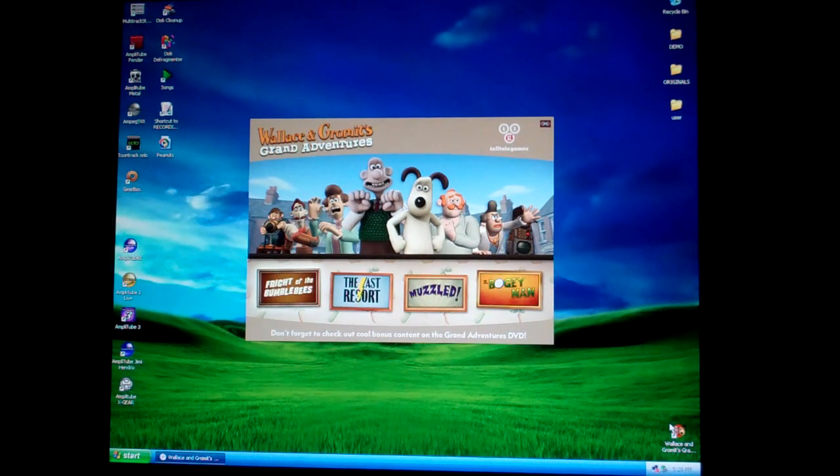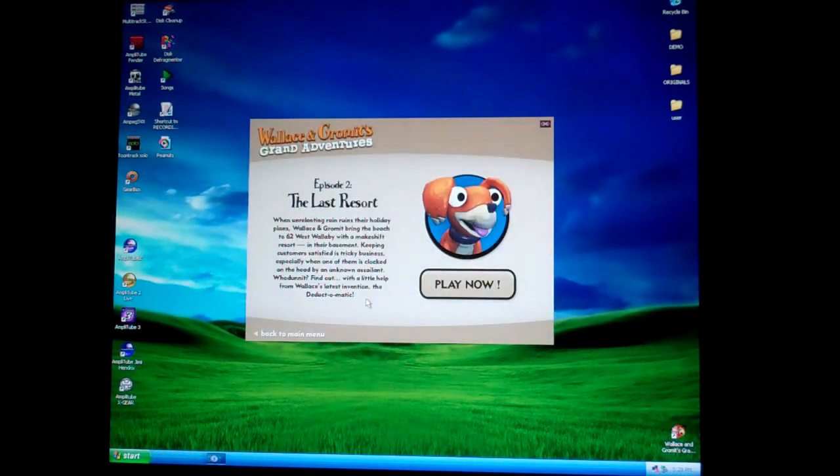In this game they have four different adventures: Fright of the Bumblebees, The Last Resort, Muzzled, and The Bogeyman. Now, they each are, as I said, very different. And so, I'm going to actually start with The Last Resort.